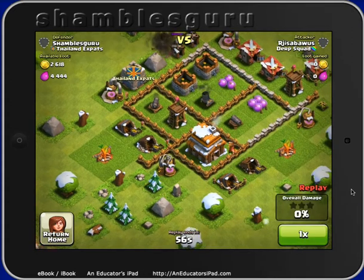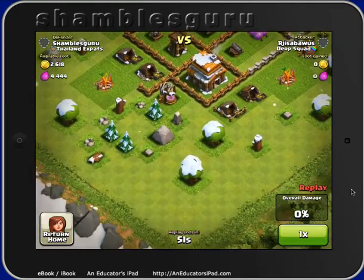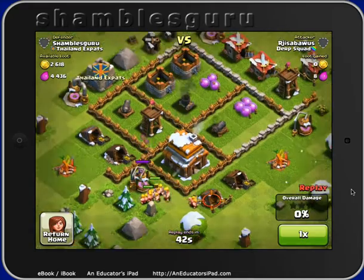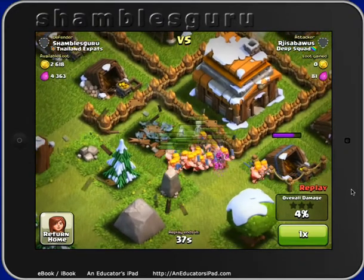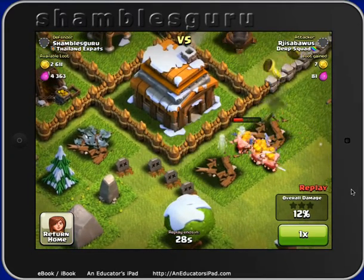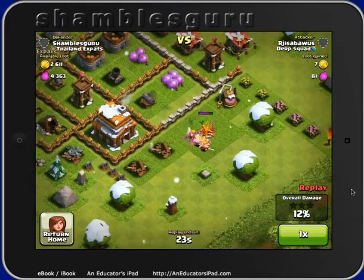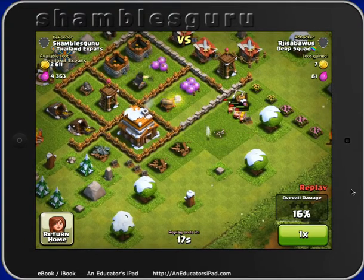It looks like whoever's attacking me is mainly going to do it. It's only a one-minute attack. Can you see anything going on there? Here come the barbarians from the attacker, and you can see them running around. When you play this, as an attacker, you have no control over where these things go. You can place them initially — you have control there — and then they just go to the nearest thing. They just blew up something there.